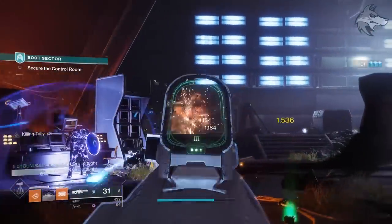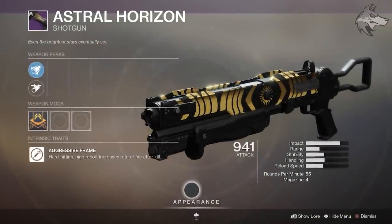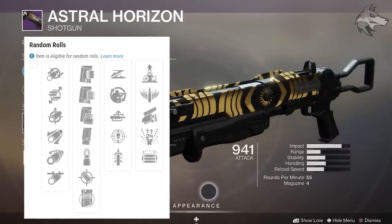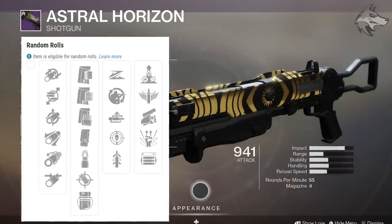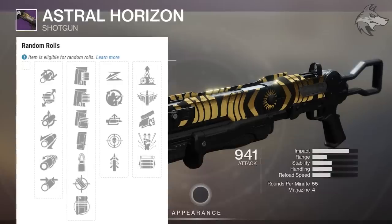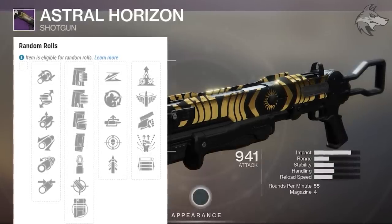The Astral Horizon shotgun could be pretty good for PvP — it's an aggressive frame kinetic shotgun. Rifled barrel is present, but it also has full choke and corkscrew rifling, as well as the all-important accurized rounds. In trait slot 1 you can roll slideshot, quickdraw, and threat detector. In trait slot 2 you can get opening shot, swashbuckler, celerity, and 1-2 punch — there are indeed a few different options there.